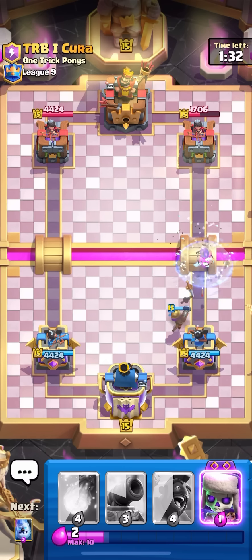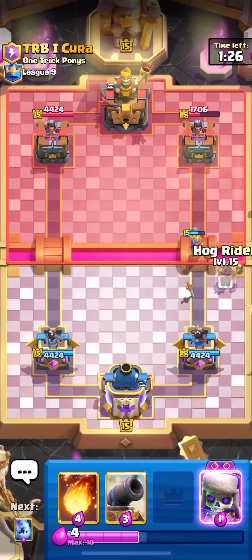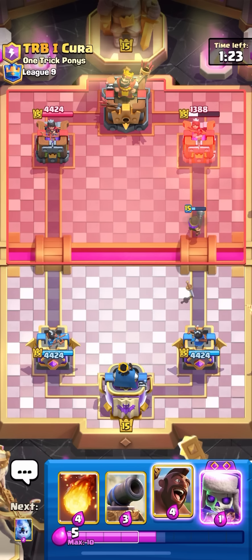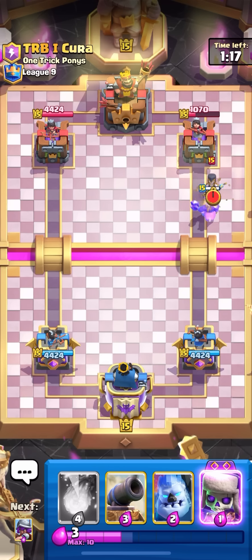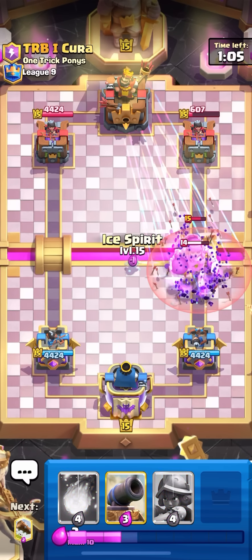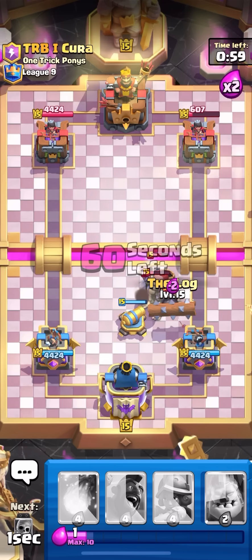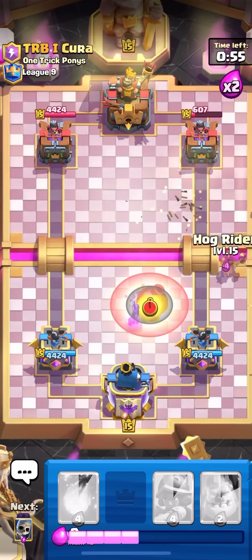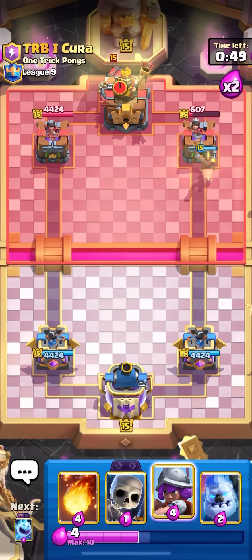I'm kind of worried in double or triple elixir — when he gets back to his Evo Knight I'm going to have to defend a massive dueling push. Going hog rider on the right to keep pressure so he feels the need to defend rather than build a big push in the back. If he defends with an important card, he has to commit — like he had to play Night Witch because he played it there. Going to keep hogging on the right to bait out the Sparky so he can't play Goblin Giant and Evil Knight on time.